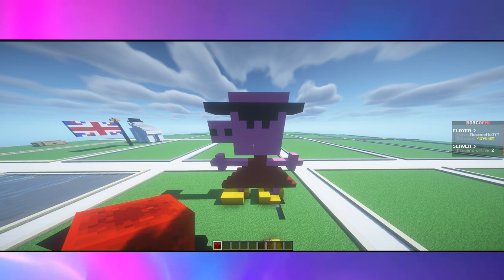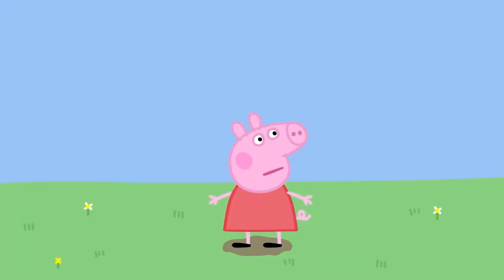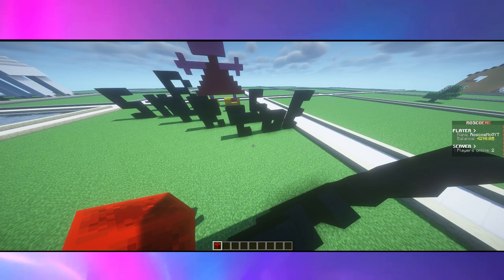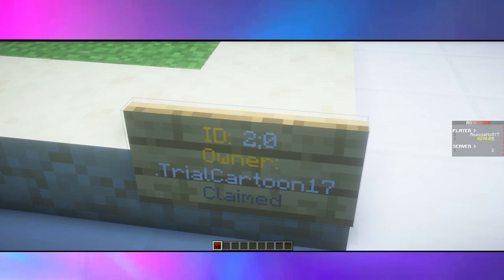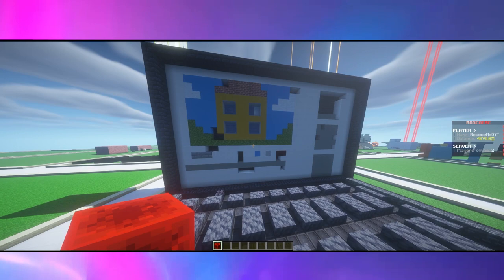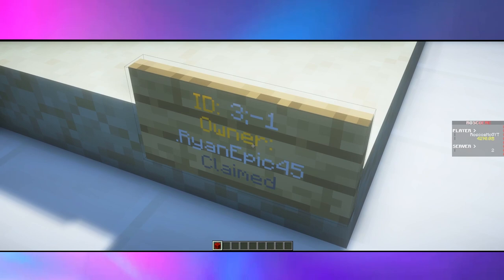Check out this build from ChicaFnaf2. This is definitely an MLG build of Peppa Pig, and I'm loving it — with the yellow boots on too, in case you're jumping in muddy puddles. The message that says sub to Roscoe is a very nice touch. This build is actually right behind my own swimming pool. It's by Trial Cartoon 17. It's like a whole laptop with the keyboard and the screen, and it's like I'm editing a video for a Peppa Pig video right there on the screen. That's actually really cool. Great job.